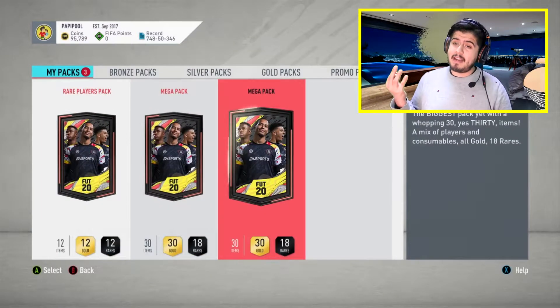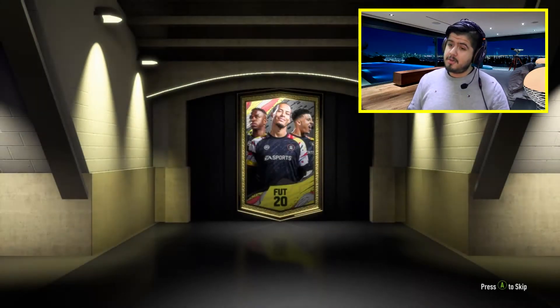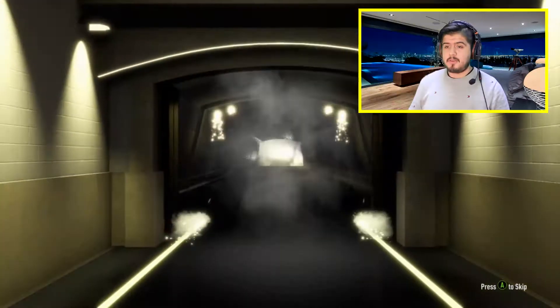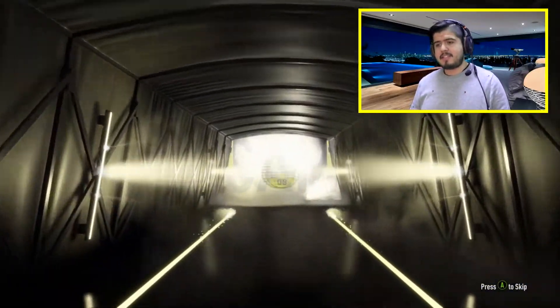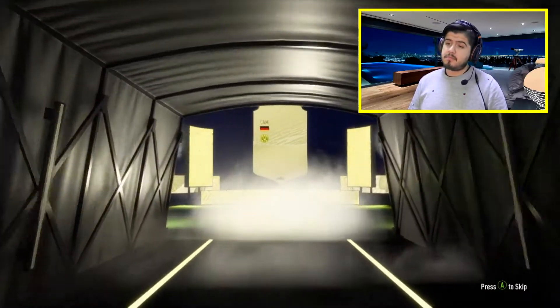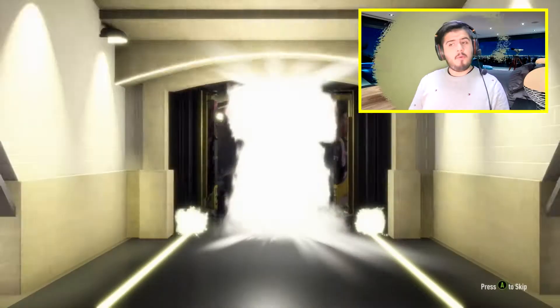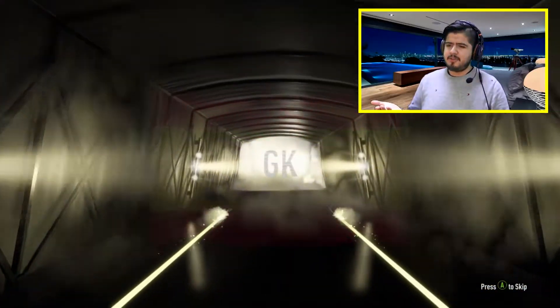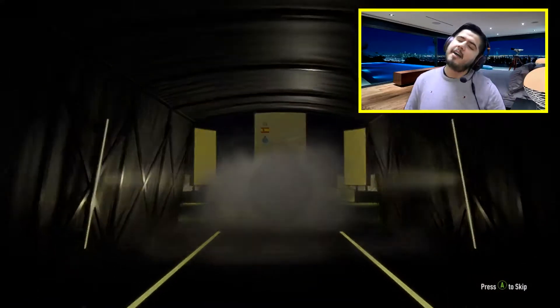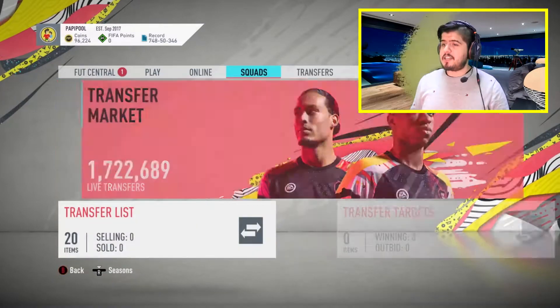FUT Champs rewards — we got three packs: two megas and one rare. These are tradeable, so if it's a headliner like Salah I'm able to sell it. Let's go — just a board though, German CAM Goretzka. Board again — I didn't see if it was a walkout, just looks like a board. Casillas. That's just a bad pack overall.